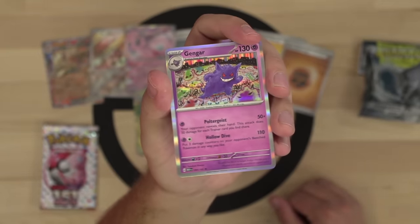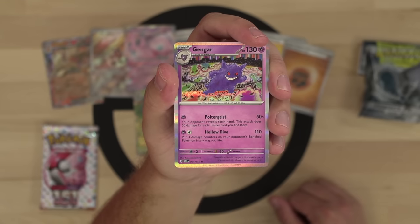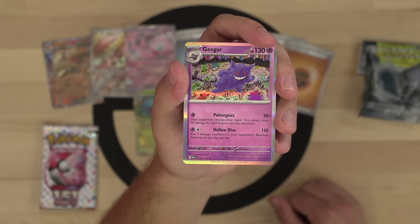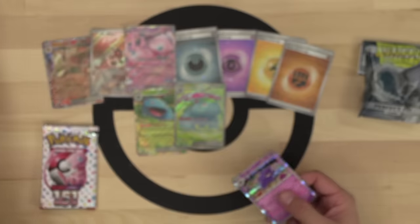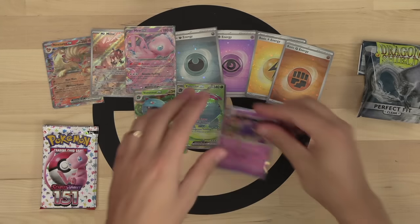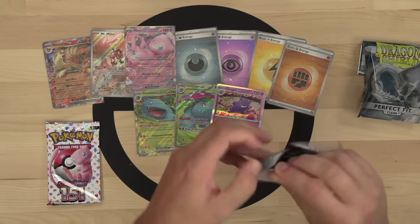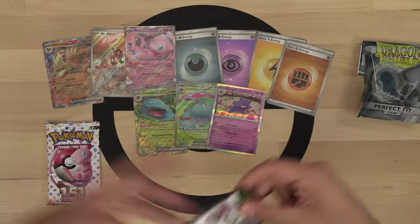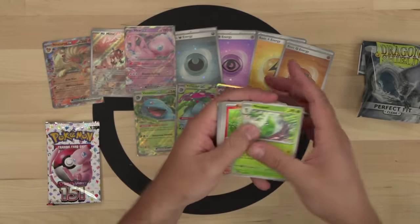Beautiful Gengar card — love it. The Holo Dive attack does 110 damage and places three damage counters on opponent's benched Pokemon in any way you like, with free retreat. Poltergeist does 50 damage times the number of trainer cards found in the opponent's hand. Gengar is always one of the most sought-after Pokemon in the TCG, and this is Gengar illustrated for the first time ever by Kimiya, probably my favorite TCG artist.